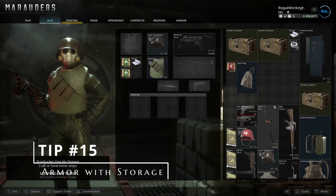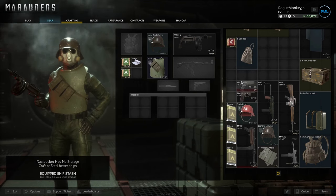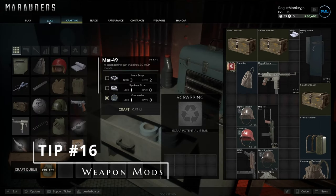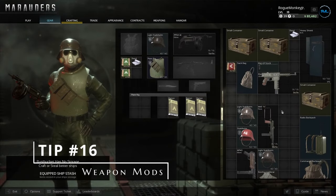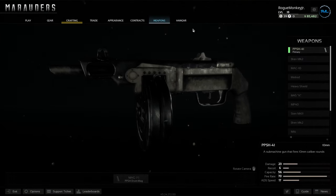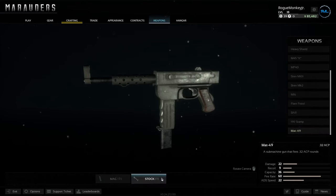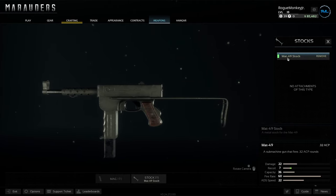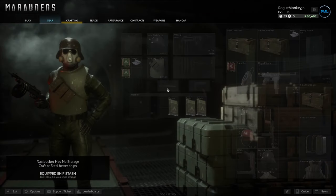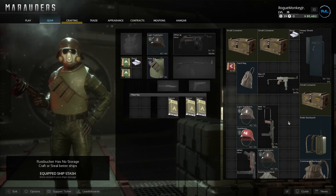Tip number 15: certain pieces of chest armor have pouches on them that give you extra inventory space. However, be aware that these armor pieces cannot be put into backpacks. Tip number 16: certain weapons have attachments available such as stocks, extended magazines, and suppressors. You can mod weapons by going to the weapon tab, clicking on the weapon, and equipping the modification — or the easier way is in your stash or gear menu: just drag and drop the modification onto the weapon.